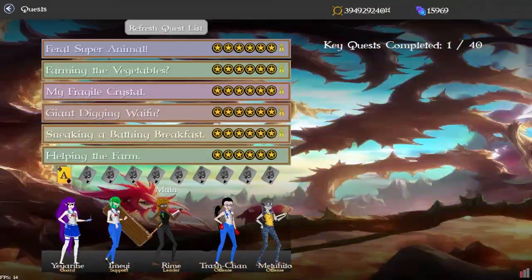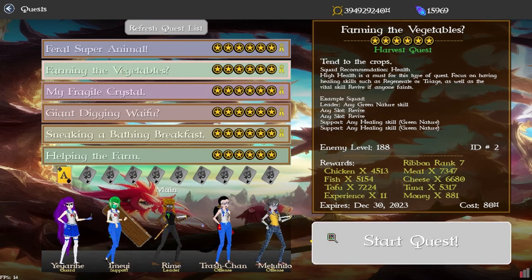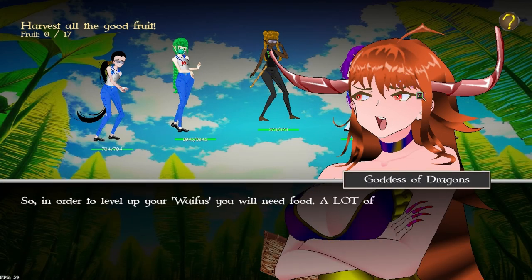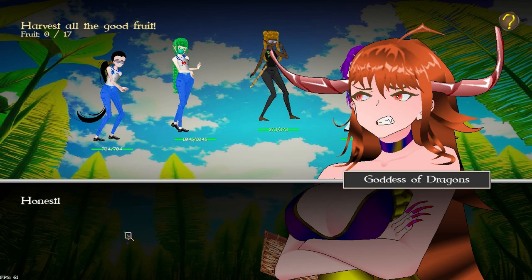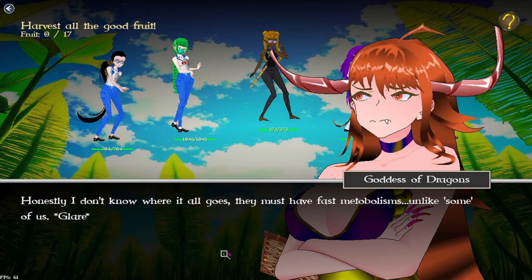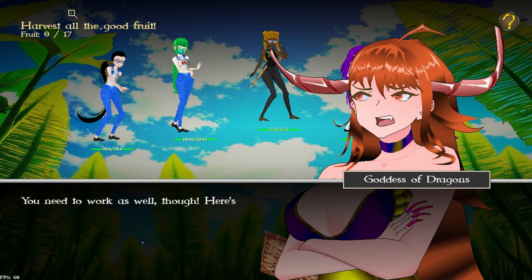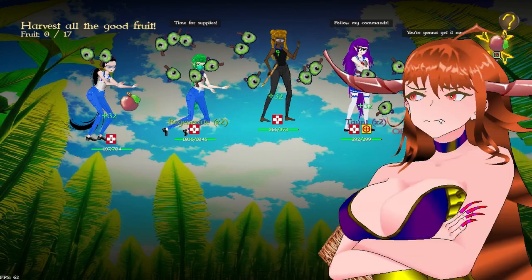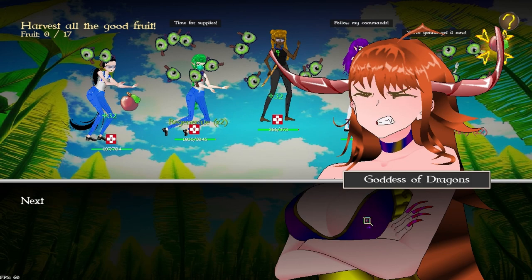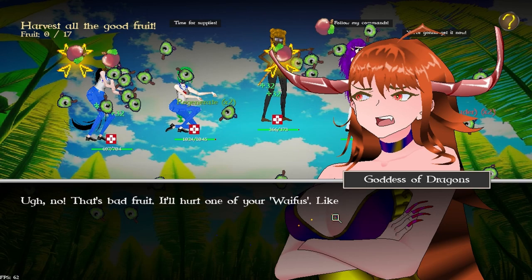I drastically reduced the currency and food costs as mentioned. I also added tutorials for each quest — the first time you play a quest, the goddess of dragons character shows up, gives a quick explanation with her traditional in-character insults, and points out key mechanics. For the harvest quest she pauses to highlight what you should catch and explains what the bad fruit does.